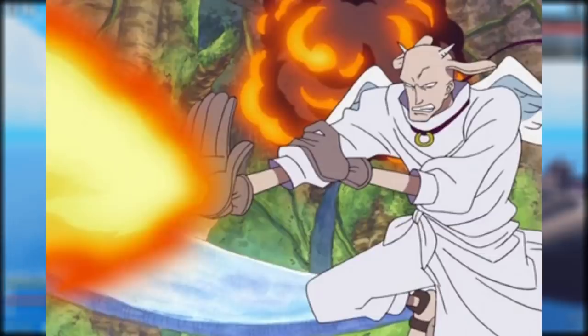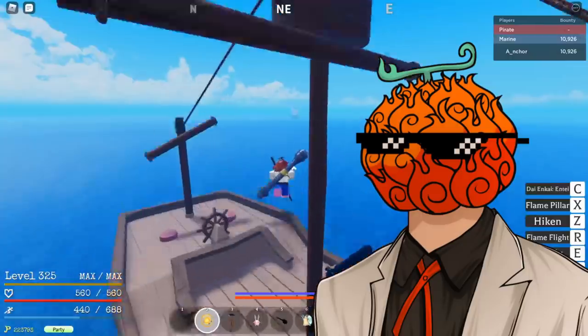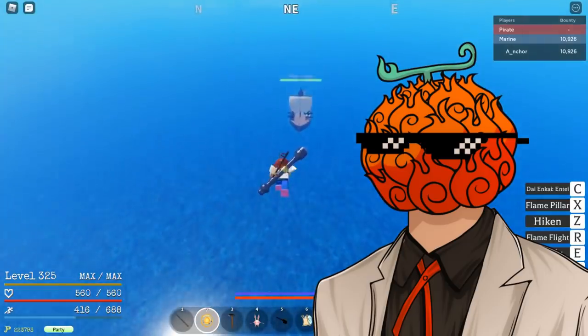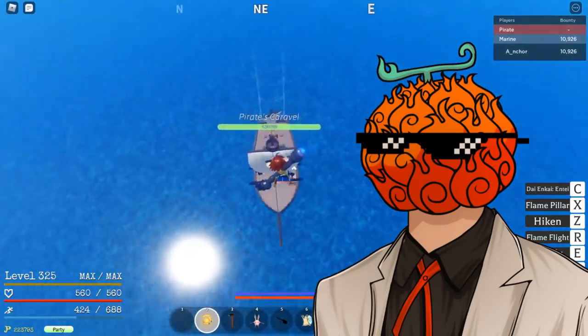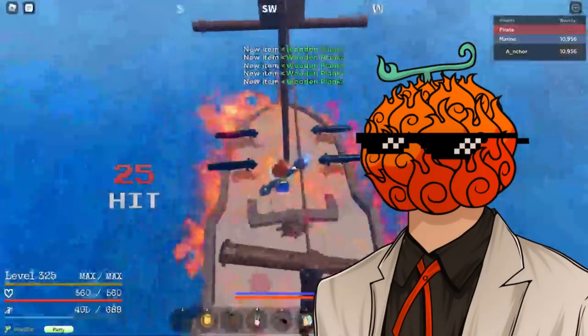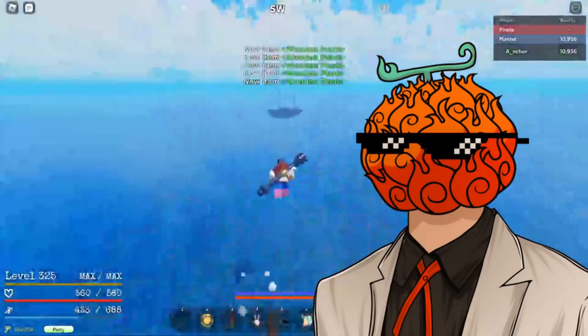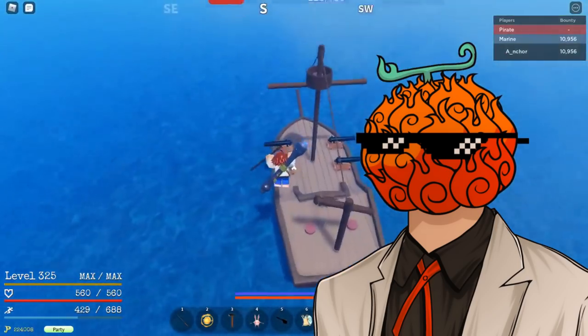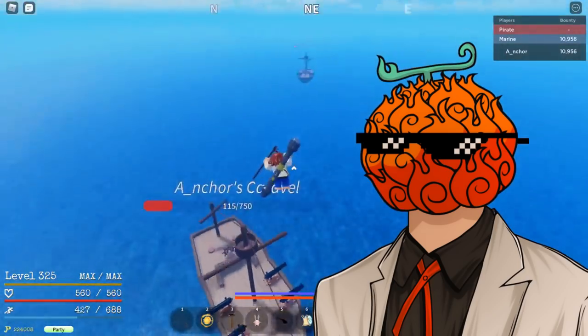The next dial on my list is the flame dial. This dial allows the user to absorb and release fire. I'm not sure if they would include the absorb aspect, since it would be a bit of an awkward gameplay mechanic to have to absorb a fire attack before using it. However, this could make sense, and I assume the dial would just shoot out a similar attack to what you can do from the mirror fruit.